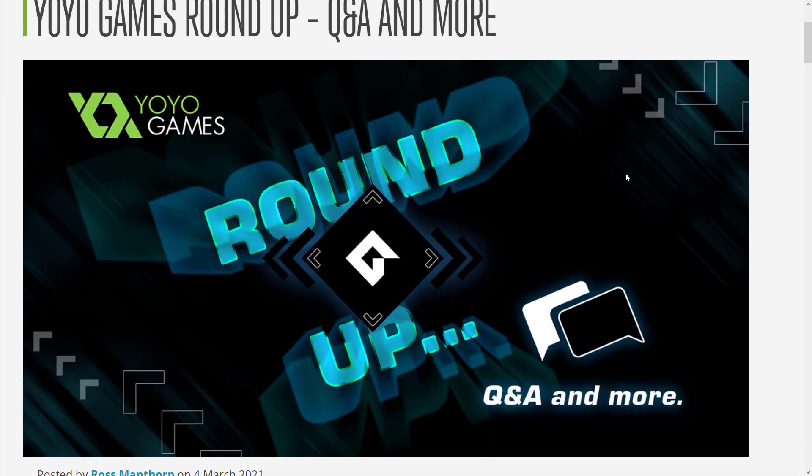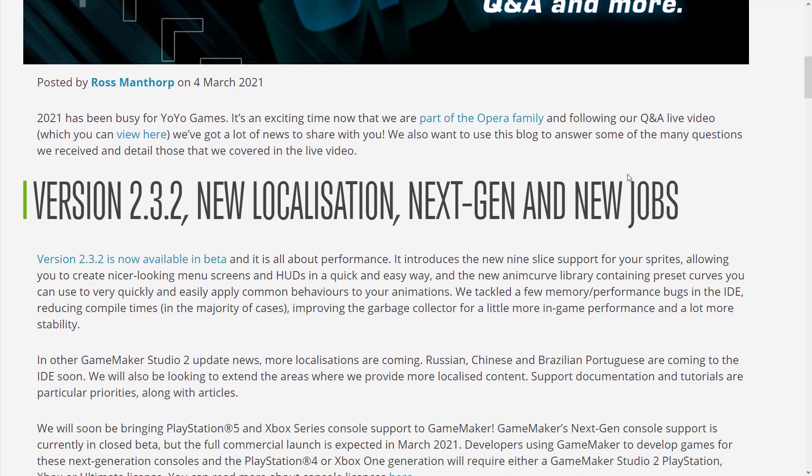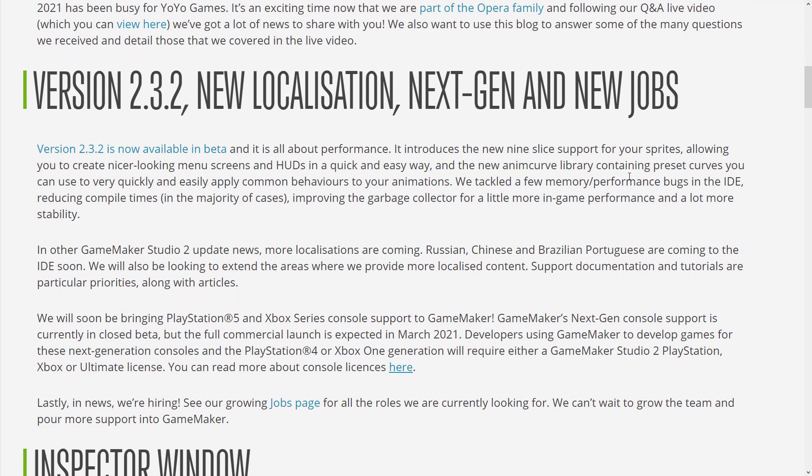Game Maker is an important game engine. It's been around — it's one of the longest running commercial 2D game engines out there, and it does seem like things are going strong. They're just releasing a 2.3.2 version into beta, all about performance. There's new 9-Slice support in there. 9-Slice is a way of cutting up images into basically their corners and the middle piece, allowing you to scale them quite a ways — great for HUDs and UI stuff.